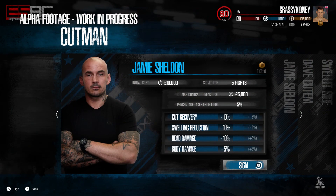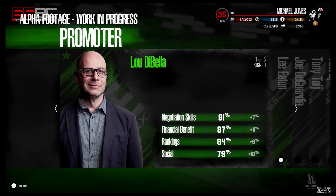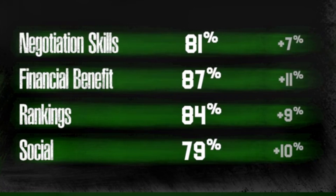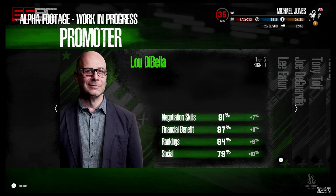My assumption is that Jamie Sheldon is one of the top cut men in the game being tier 10. For an initial cost of 10 grand and five fights, you can't really argue with that. Moving on to the promoter - unfortunately we can't see the contract details because underneath tier 5 it says 'signed'. What he offers is 81 negotiation skills, 87 financial benefit, 84 rankings, and 79 social. The improvement from the previous promoter is plus 7% negotiation skills, plus 11% financial benefits, plus 9% rankings, and plus 10% social.